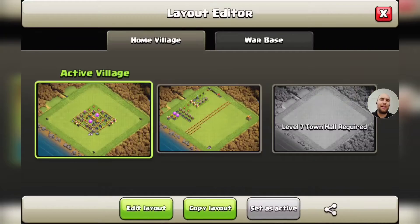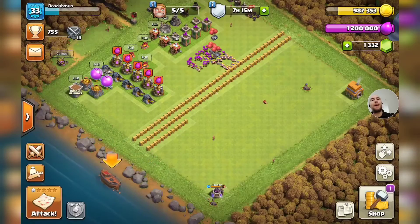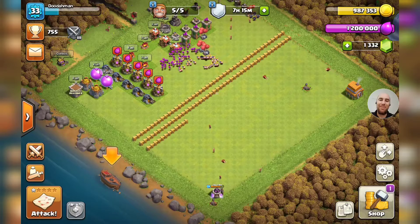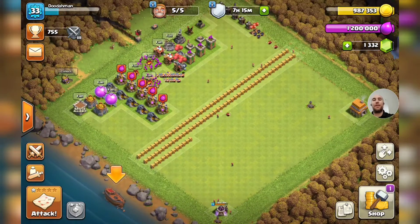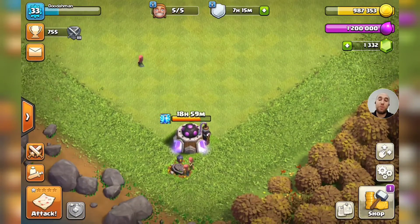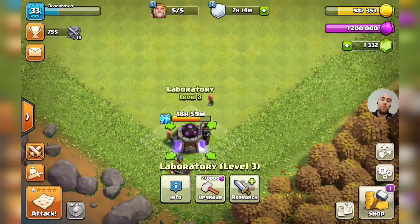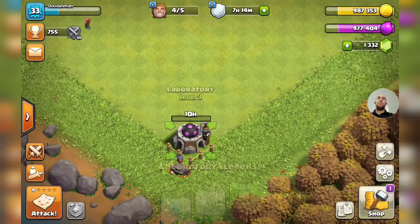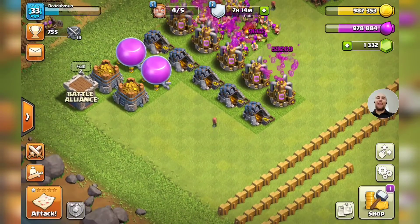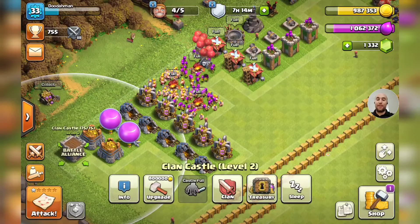We are going to jump over to our progress base, and what do you know - we are done with Town Hall 5 and we're moving on to everything there is to know about Town Hall 6. This progress base is not up to date however. First things first, when you get to a new Town Hall level - we have 18 hours left in this lightning spell and it's a 10-hour upgrade to do our lab, so we're going to start this lab upgrade now. That means the lightning spell will have 8 hours left when it's done upgrading.